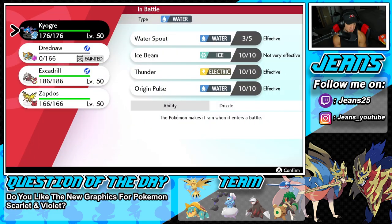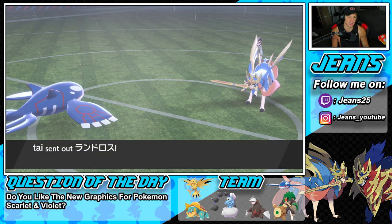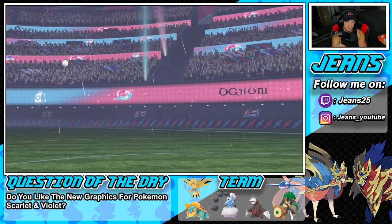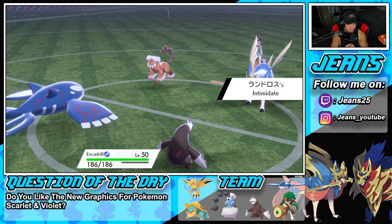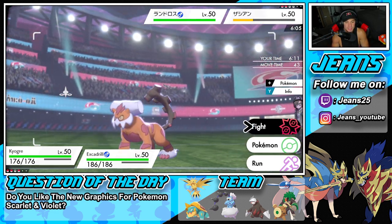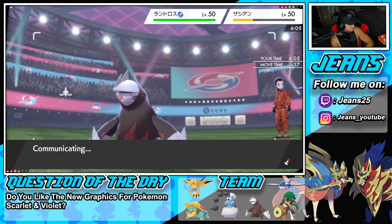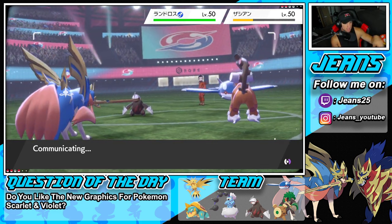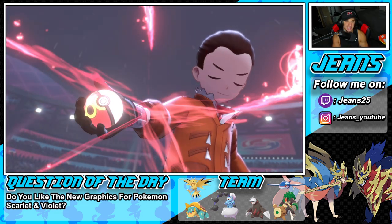I set the sandstorm with Drednaw's G-Max rock move — Zacian has to Dynamax there. We pop Water Spout and drop a Rock Fall. We already have speed but now we're even faster with the sand. Excadrill is the dog — one of my favorite Pokemon of all time, hands down. Something about his Ground-Steel typing and Sand Rush ability just makes him insanely good.